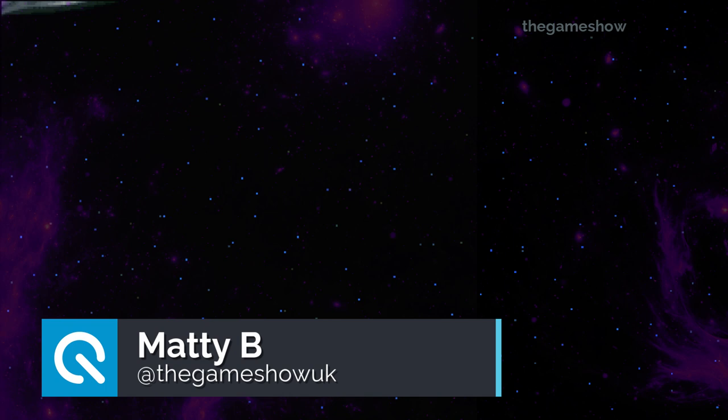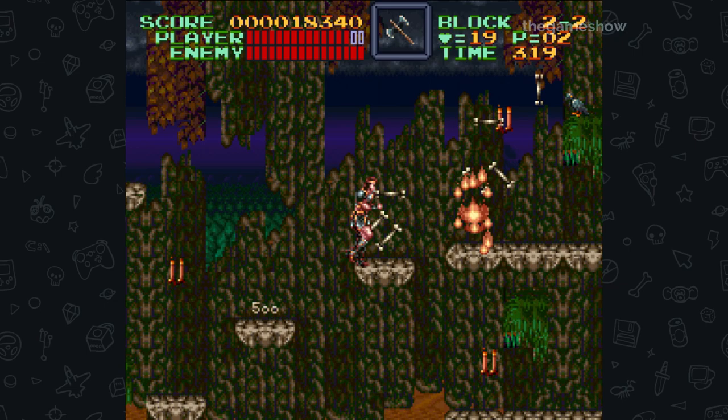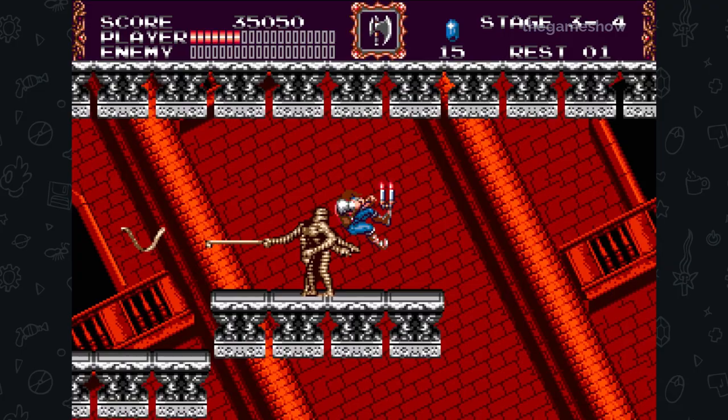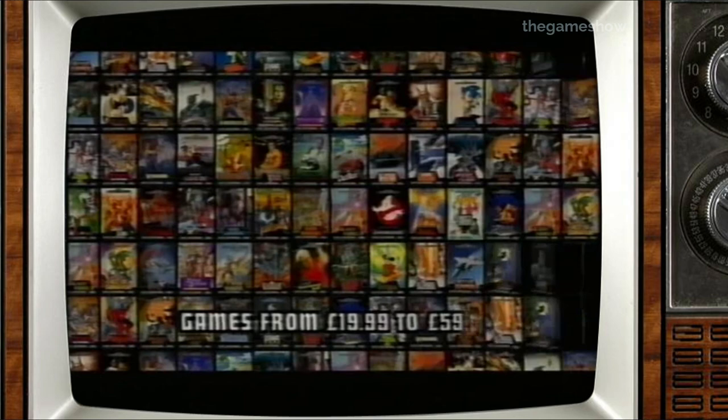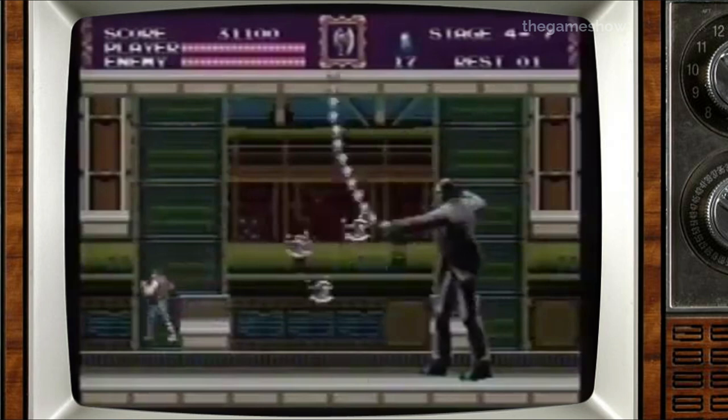In my previous Castlevania video I spoke about the birth of the Castlevania series. This video is going to focus on that second wave of Castlevania games on the 16-bit machines of the day, looking at the history and context as we explore the next generation of Castlevania games. The original Castlevania trilogy turned over tens of millions of dollars, and when new more powerful consoles were announced towards the end of the 1980s, Konami saw a raft of new opportunities for what was now their flagship franchise.